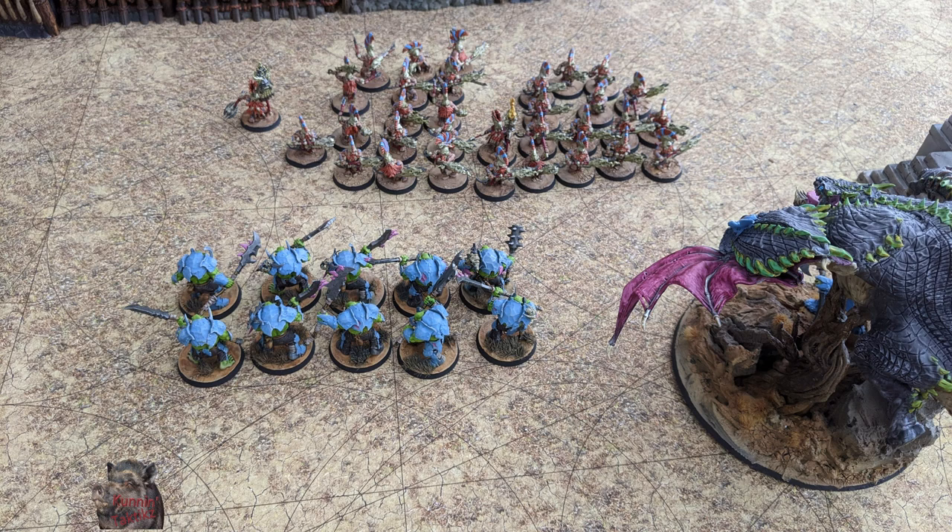In this example, we have two enemy support heroes making the main unit significantly more powerful. To show two different situations, I have put one hero, a runemaster, in the middle of a larger squad as you can see by his flaming staff, and another off to the side of the squad, but within buff range — a battlesmith with a silver and gold banner. Our models, except for the squad leader, have a two-inch reach, and the enemy units are on 32mm bases. This means that unless the heroes are a significant distance behind the front line, there is usually a way to reach them.